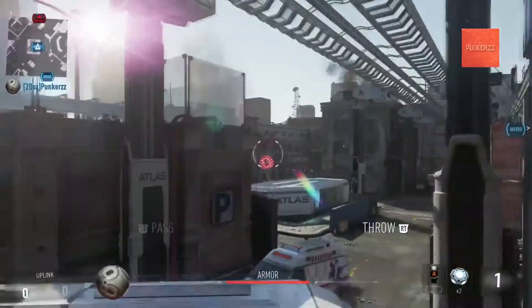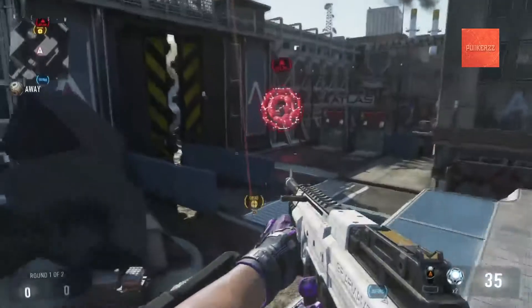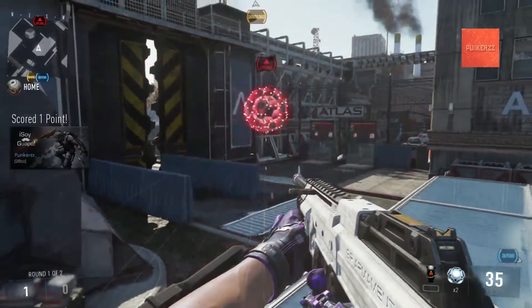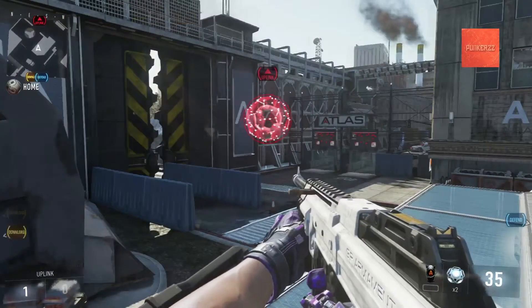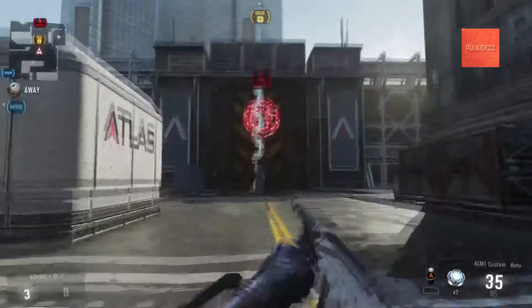The thing about this spot is it seems very easy — you just jump and throw it — but it's actually very easy to miss. There are a lot of little rocks and ledges under the portal that can make the ball bounce back or to the side, so you have to practice this in a private match lobby.